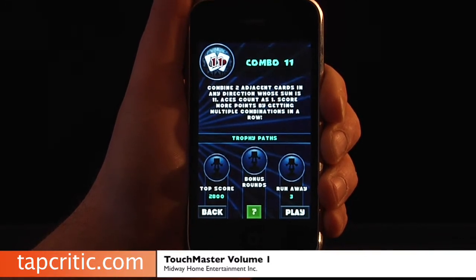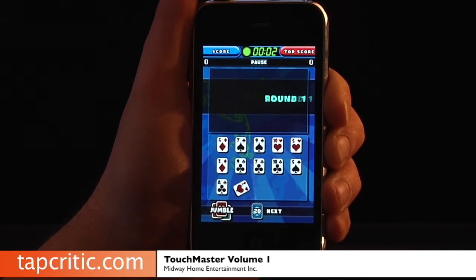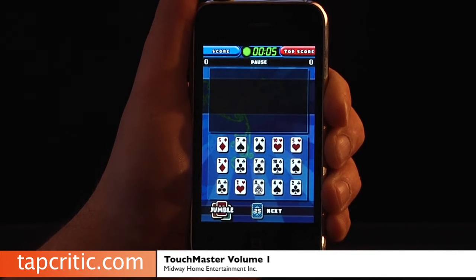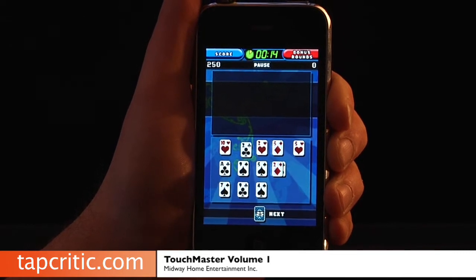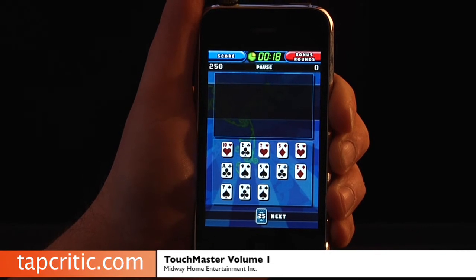The first one I'm going to play here is Combo 11. Combo 11 is basically you try to find two adjacent cards that equal 11, and Aces are one. So I found one there. I'm going to jumble these cards back up and we'll look for another one here.